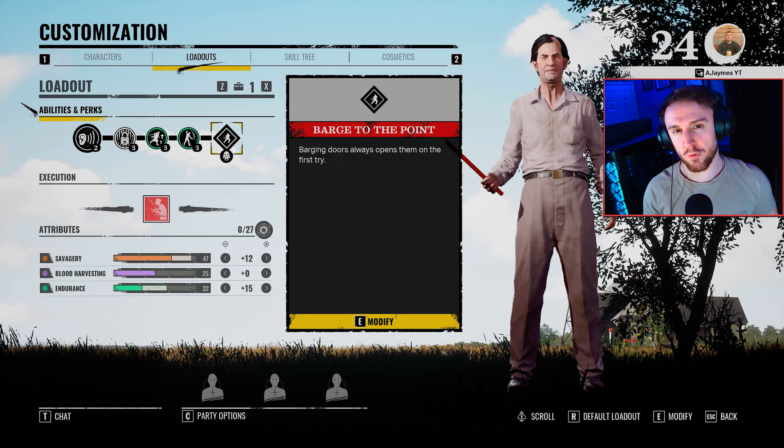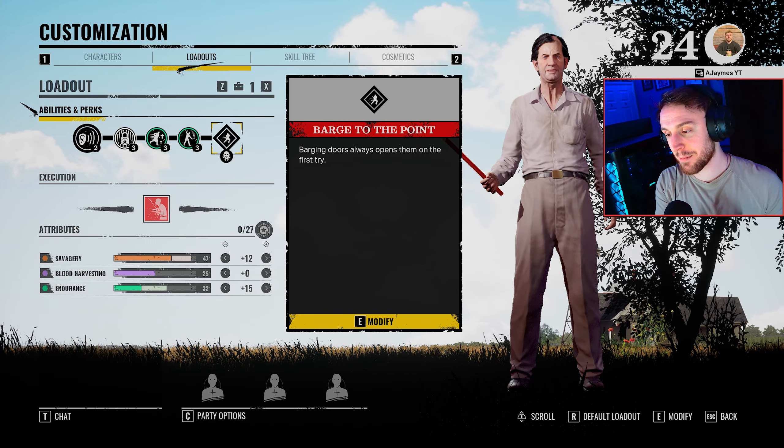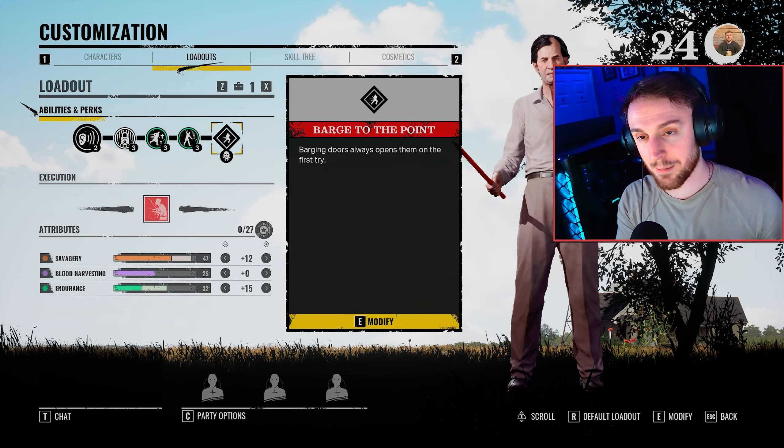Hey, what is up guys, it is AJ here and in today's video I'm going to give you a rundown of the Cook and how you should be playing him. Before we jump into the games I'm going to go over the perks, the abilities, and the attributes that are used so you guys can translate that into your games.